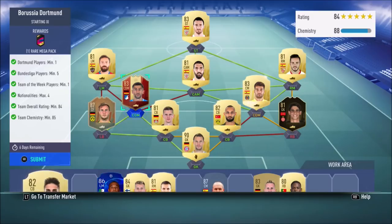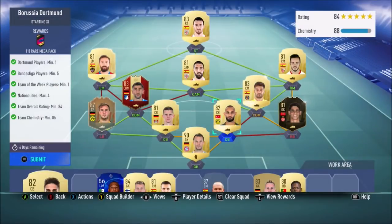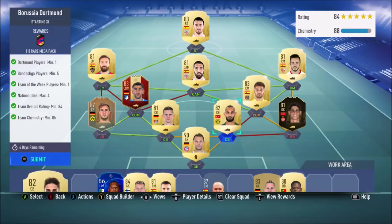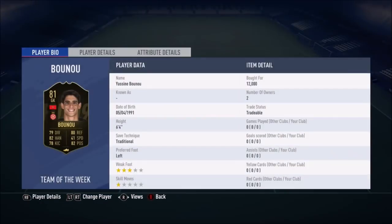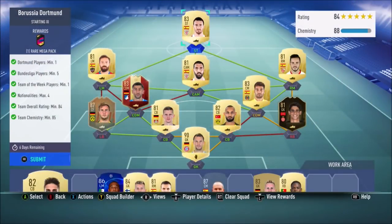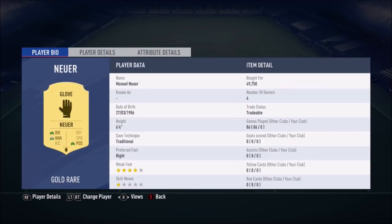I used a red card that's never going to get used, and then just Spanish players. I went and bought one for 12k. Max 4 nationalities wasn't easy, so I decided to go for German and Spanish with two random ones — Turkish and Morocco. Bundesliga 5, one team of the week. I'll show you what I paid for players: 12k, first owner, 1.2k, 2.8k, and then the rest first owner. Garcia was 850.